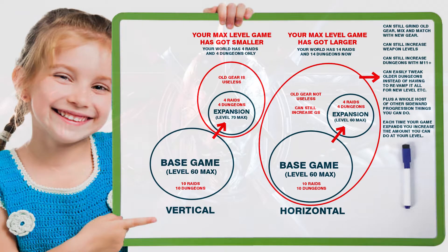Both versions have their ups and downs. I myself prefer the horizontal model, where the world is getting bigger and bigger. What are the downfalls of that? Well, let's assume we've been playing this game with multiple expansions for 10 years — we probably end up with over 300 raids and 300 dungeons, which within itself can put some people off. What about the vertical model? Well, after 10 years, your world has shrunk, and everyone skips the content — leveling up as fast as they can, using boosters, skipping all the other dungeons and not experiencing them. So each has their ups and downs.